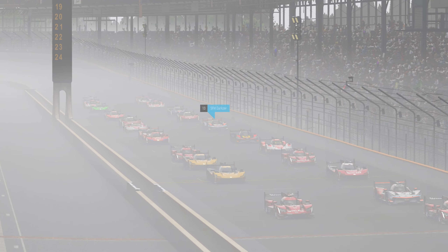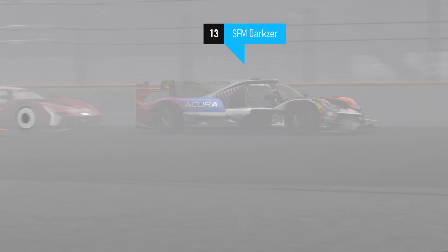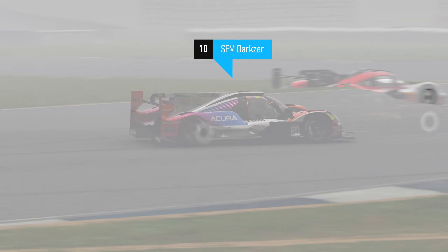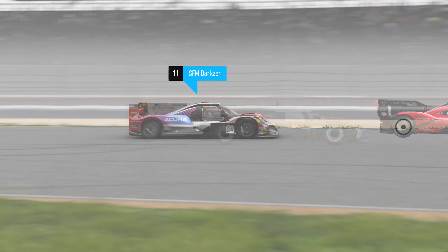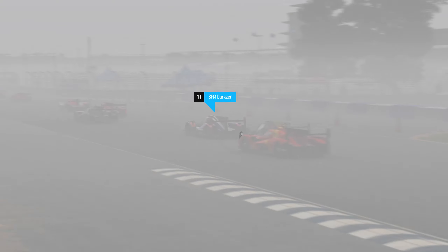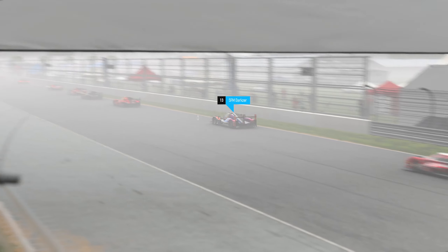I'm loading up the same replay. Now we'll see. This is on ultra particle effects. It really doesn't look any better or worse to me — it's just fog, and fog is a little hard to see in. But you can still tell that there's a race going on, and these are ghosted so they will fade out more than they actually would.